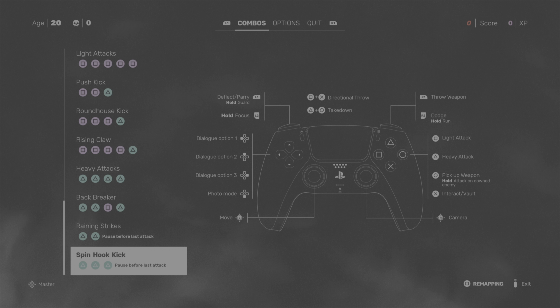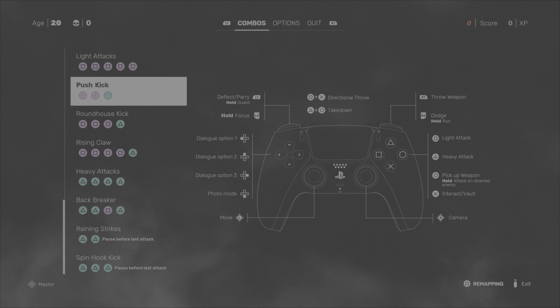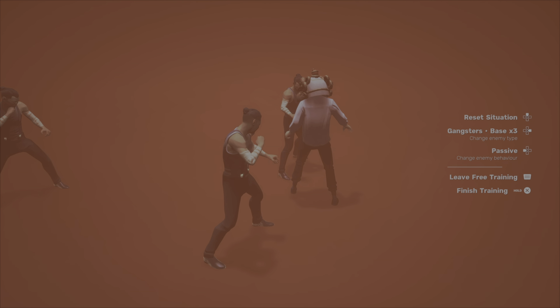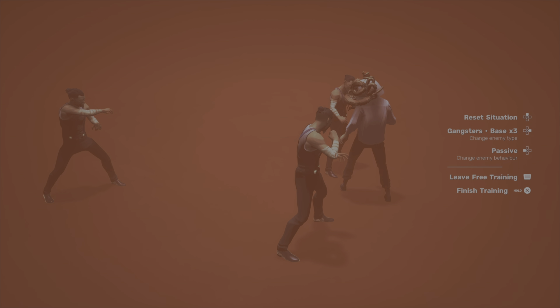The first thing I want to get into is what I like to call directional attacking. We have our list of strings, aka combos — we have five lights, we have light-light plus heavy. I'll refer to these as one for light and two for heavy. Here's what two lights and a heavy looks like with a guy right in front of us.